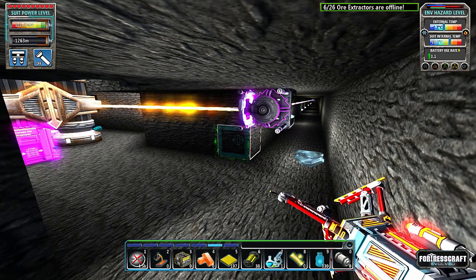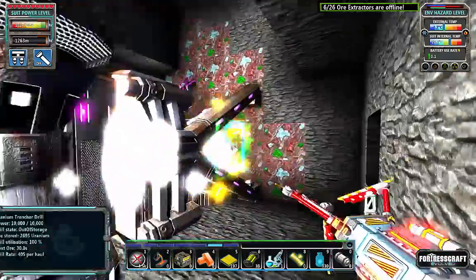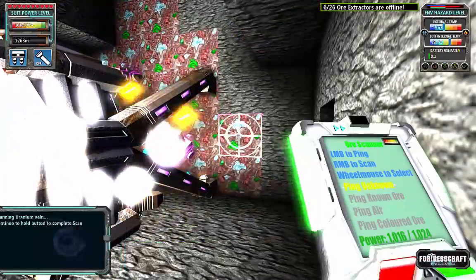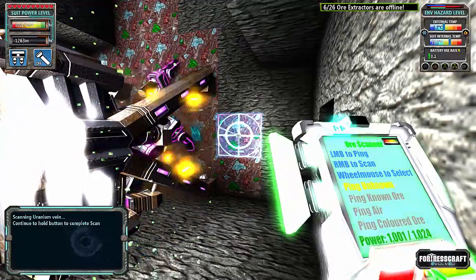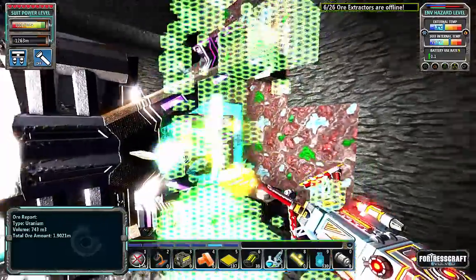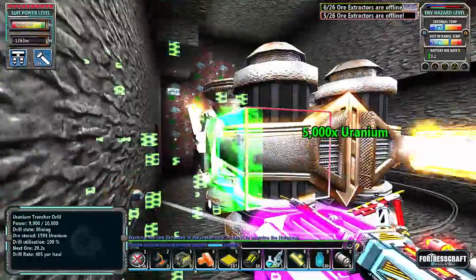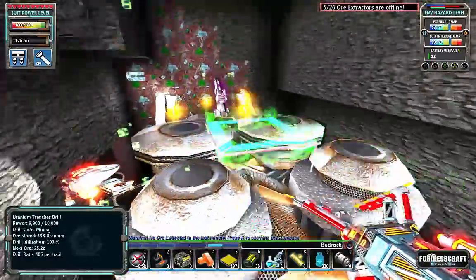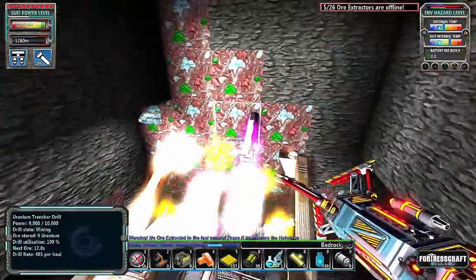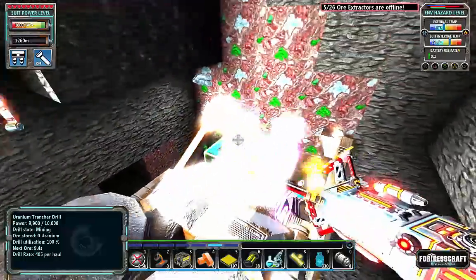I'm at minus 1263 to find some uranium. Here is a block of uranium right here. Now this is the only machine in the game that can mine this stuff. If we take a peek at this block, we can see we've got almost 2 million in there. This drill mines with about 80% efficiency, so you'll get quite a lot of that — but you'll need quite a lot of it. Now normally this machine cannot mine something as hard as uranium, but this one is very special. I had to create my own motor and my own drill head.